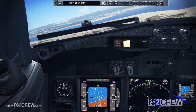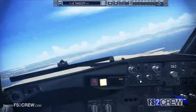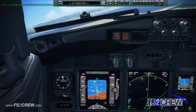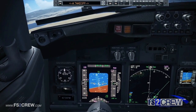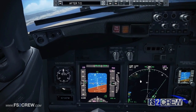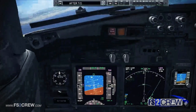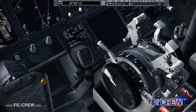Flaps up. Flaps up. Reset master caution. Check. Set heading 320. Heading 320. 1,000 to go. Engine overheat light illuminated. Engine fire switch — rotate to the other stop and hold for one second.